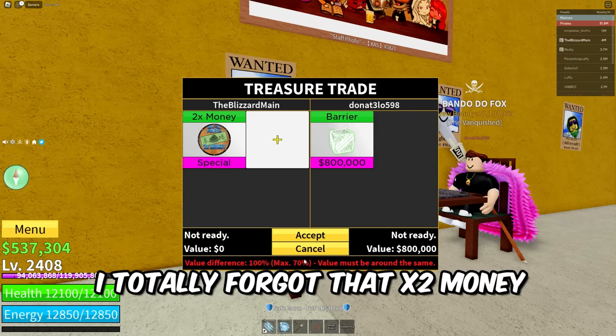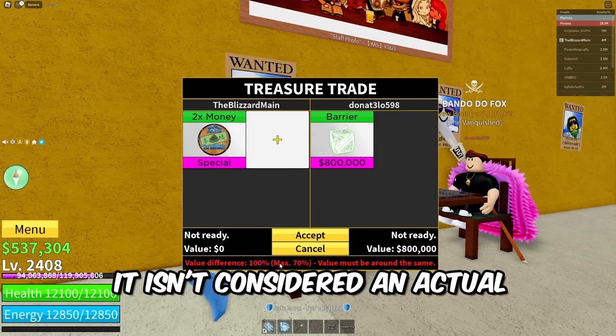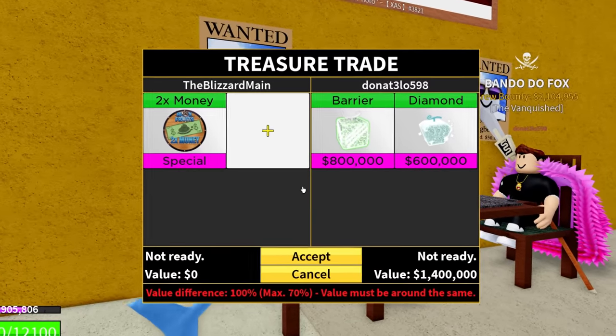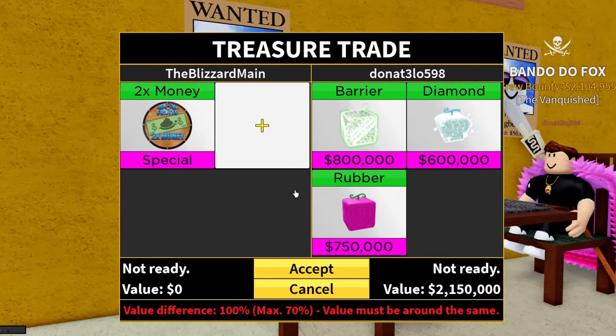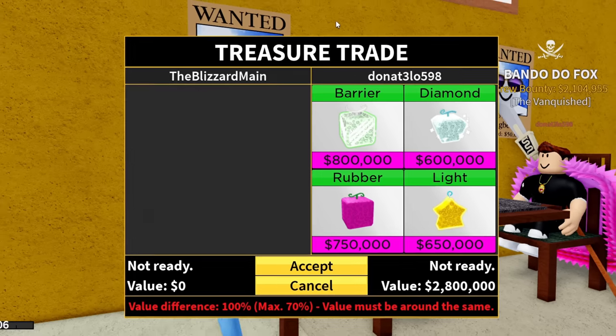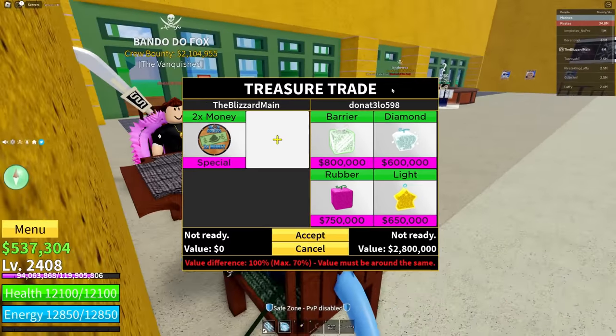I literally forgot that Time Stew money isn't considered an actual special game pass for some reason. Whenever I trade this, I actually have to trade Time Stew Kilo. I completely forgot. Why are these not considered actual tradable game passes? They're not considered infinite value, but freaking permanent Kilo is. I guess permanent Kilo is just the god fruit, honestly.